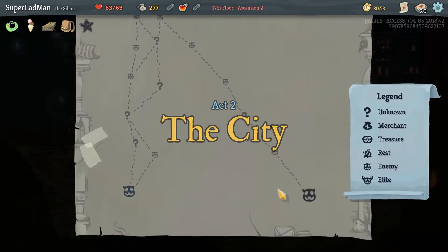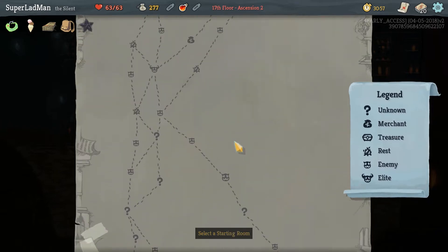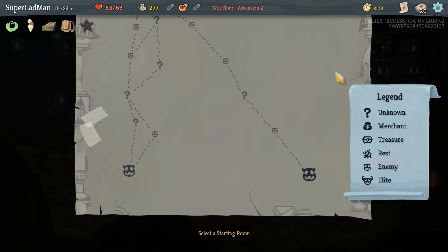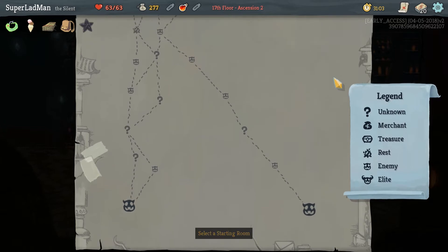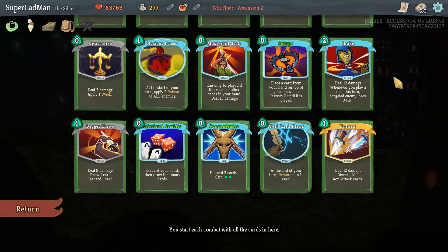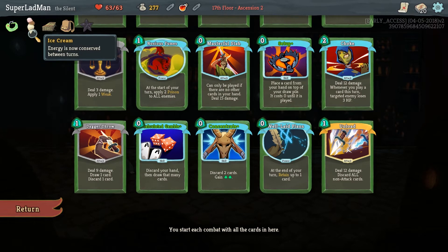Welcome back to some more Slay the Spire. We are on the second floor going up against the summoner — I don't know what it's actually called but I'd call him the summoner. We're back with this deck. I remember now: we got ice cream which is an auto win in most Slay the Spire games, and then we ended up building a monstrosity because winning's just not good enough.